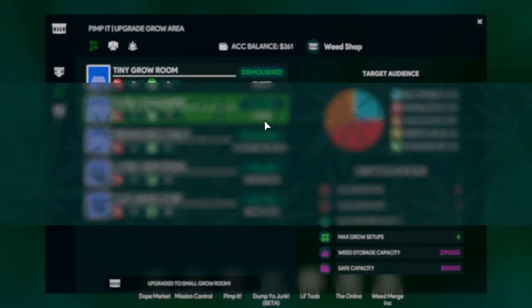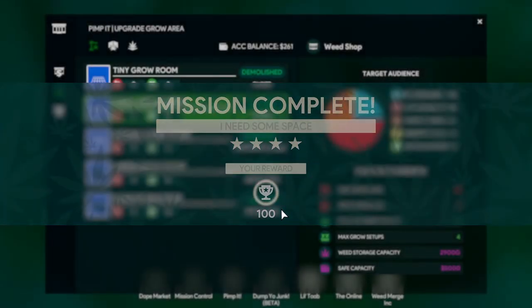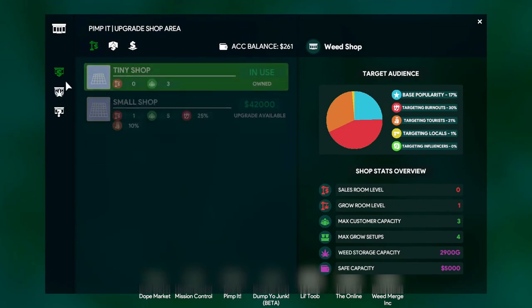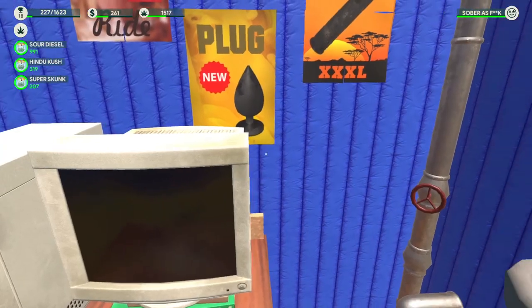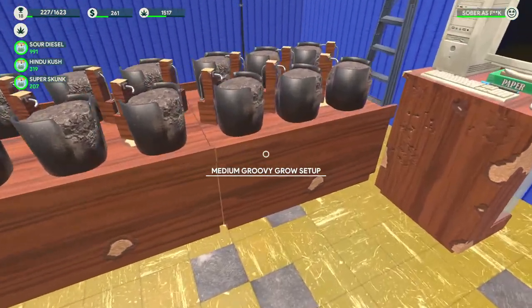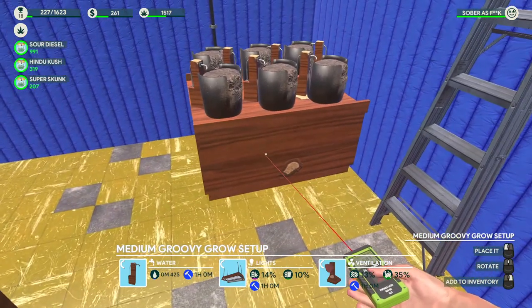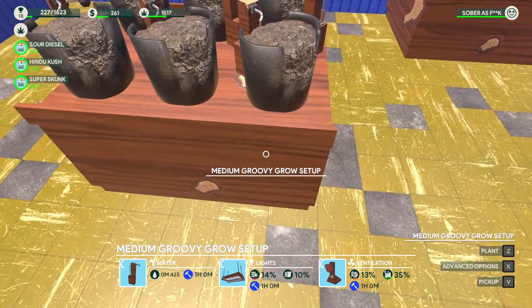Here we go — small grow room. Nice. I need some space. Yes, we do need space. The next one is medium grow room at 180k — wow, that is going to take some time. But we're going to go for the small shop next at 42,000, which is another hell of a grind. Let's quickly move things here — I want to move things around to make it all nice and tidy ready for the next episode.